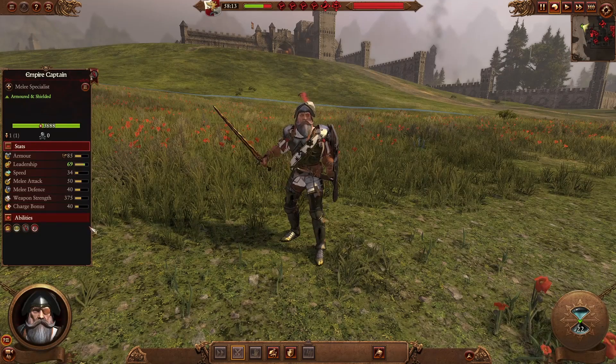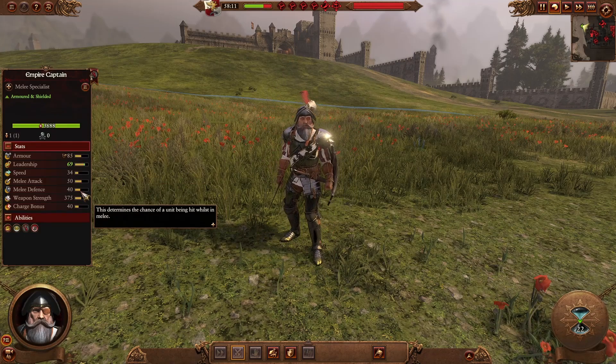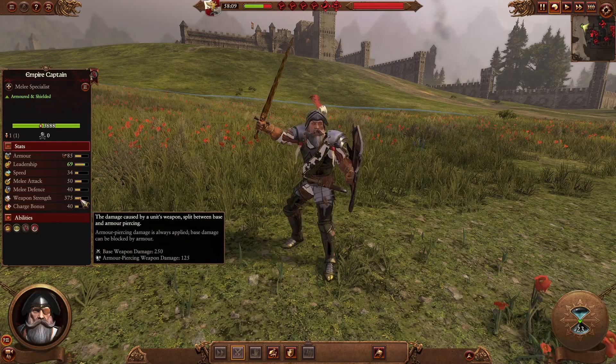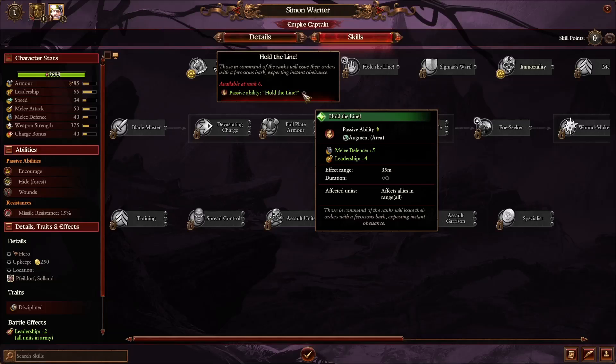The Empire Captain is a basic melee hero with a bronze shield, decent armor, decent melee attack but not a lot of melee defense — so he's kind of weak in that regard. Average weapon strength, not a lot of armor-piercing, so not really good against armored opponents. He's still good to hunt down enemy heroes or lords with some support. In campaign his only ability is Hold the Line — a passive affecting allies in range all the time with melee defense and leadership, so lead with him on the front line.